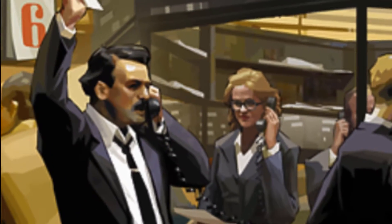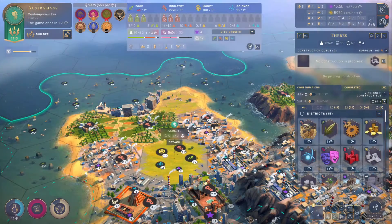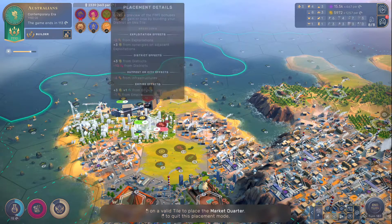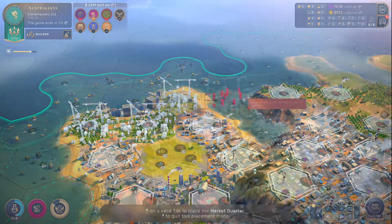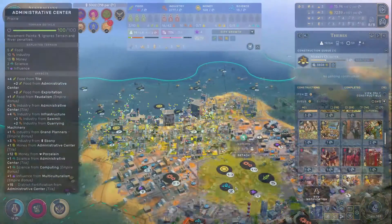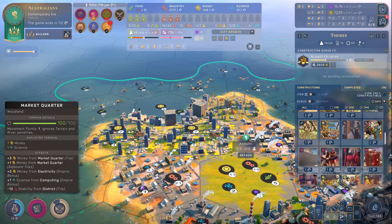Pivoting to the finance aspect of things, financial districts are the level two of banks and offer plus 2% money per oil. They also add plus 15% money for that city, which is also pretty good. There's a bit of a catch though — to build financial districts, your city needs to have three market quarters. You're looking at plus two pollution per maker's quarters. I'd recommend prioritizing this building in cities where you have high gold production and maker's quarters are at a minimum.